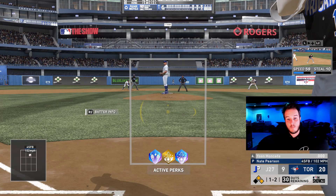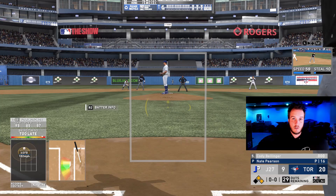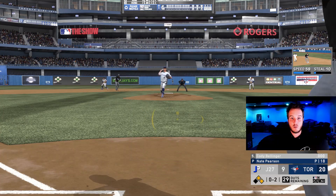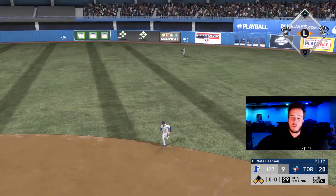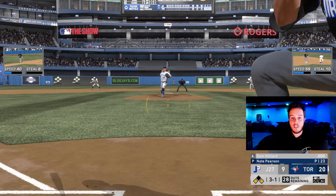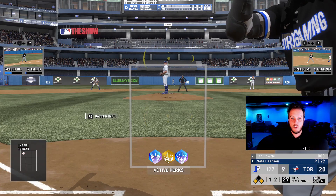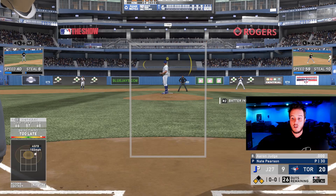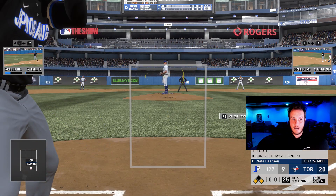Again we got a 1-2 pitch here. All of my perks are activated because I am going behind in the count. We strike out there — that's perfectly fine. We don't want to ground into a double play, so a strikeout there is fine. Take as many pitches as possible. He struck us out four times in a row — back-to-back strikeouts with 26 outs remaining. Do not get too flustered. We struck out three straight times which is fine.